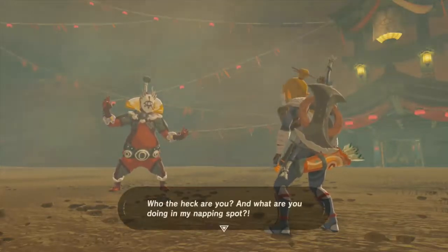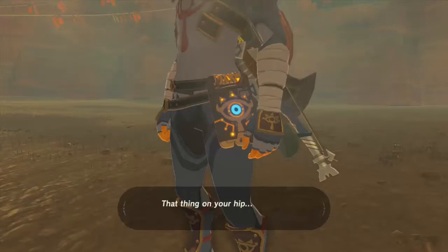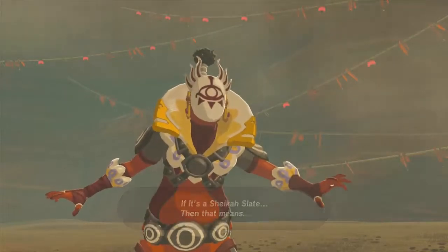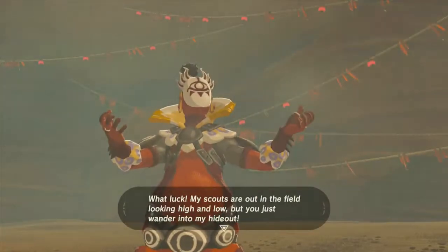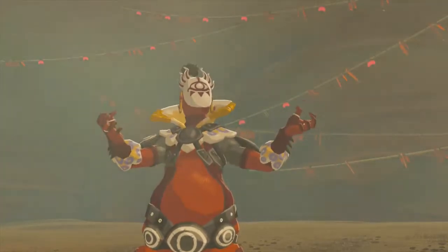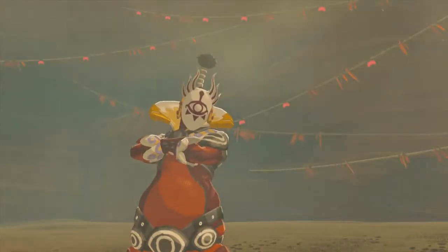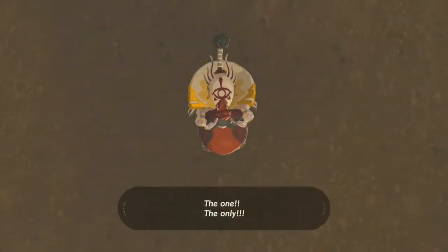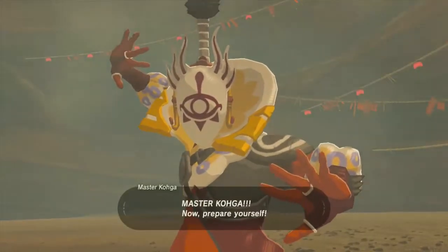Who the heck are you, and what are you doing in my napping spot? Wait a minute — that thing on your hip, is that a Sheikah Slate? If that's a Sheikah Slate, then that means — yes, it's you. You're the Link guy I've been looking for. My scouts are out in the field looking high and low, but you just wander into my hideout. I am the leader of the Yiga Clan — the strong, the burly, the one, the only — Master Kohga. Now prepare yourself.